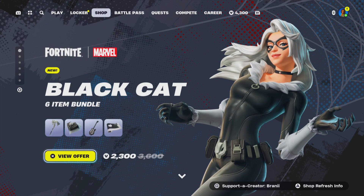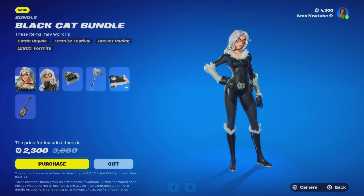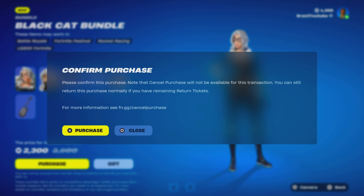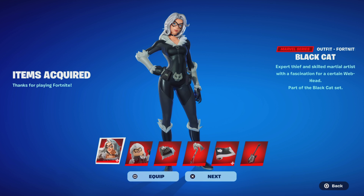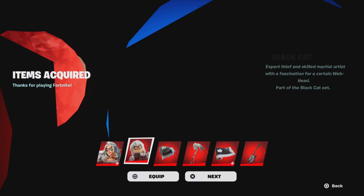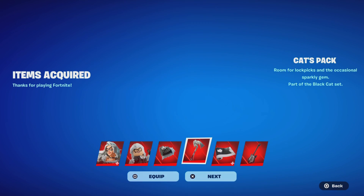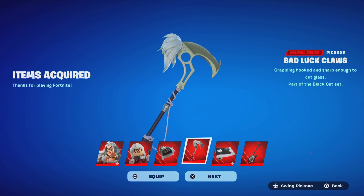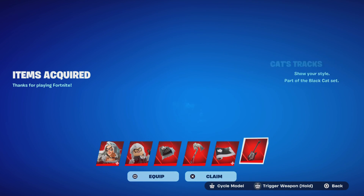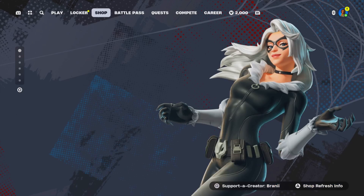We got the brand new Marvel Black Cat skin now available, and we're going to go ahead and purchase it right now. Use code Brandy with two I's — hashtag Epic partner. We're picking up the bundle because it's really worth the price. It comes with the Lego variant, the bag bling, a pickaxe — I wonder if it's one-handed — the wrap, and we'll give you guys a gameplay showcase. We also have the Black Cat guitar for Festival.